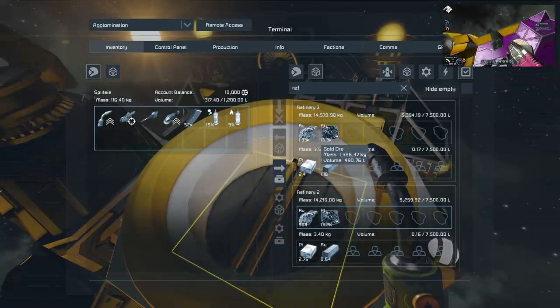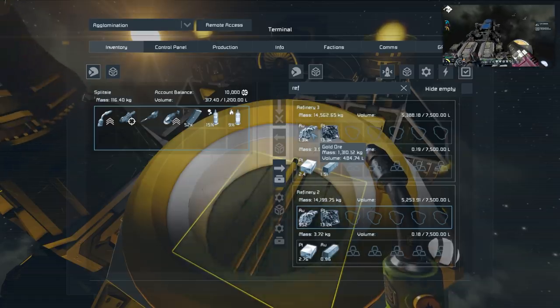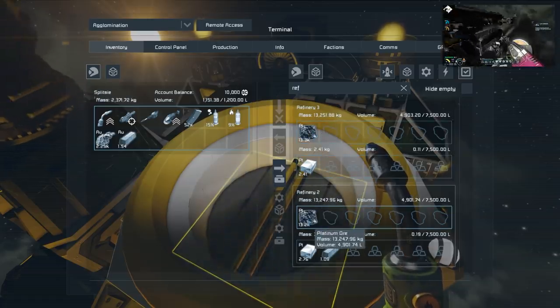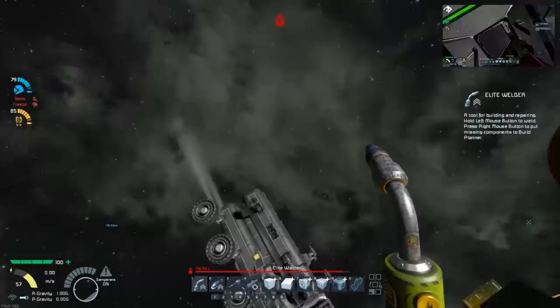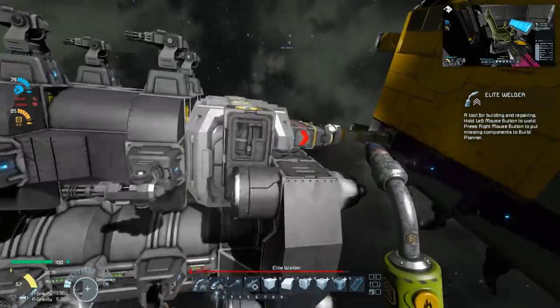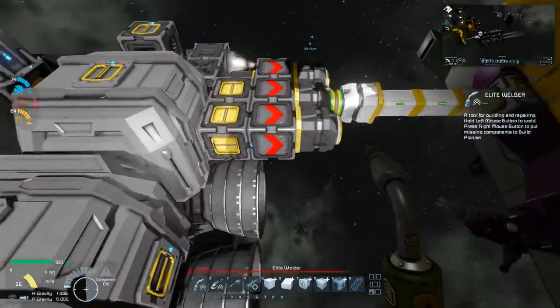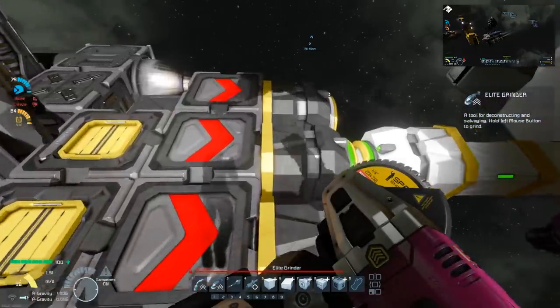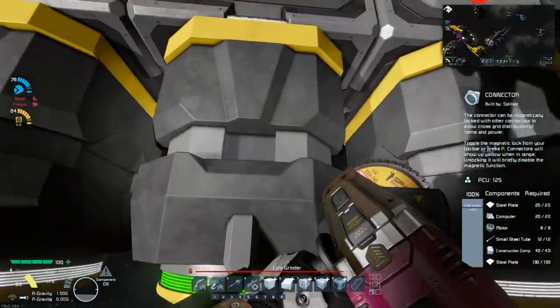Do we have everything we need? We've got everything we've got, so I guess so. We'll just have to see how we go. I honestly just feel like it's time to check on Mars and see how it's at. Do you want me to grind off these connectors on the back so you can have a different arrangement? Yeah, I guess they're kind of pointless now. Although maybe rebuild the connector on one of those cargo containers - for when we need to reattach.